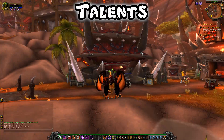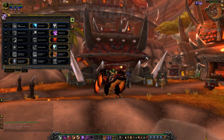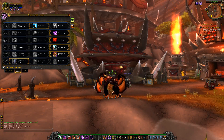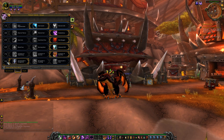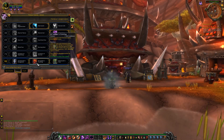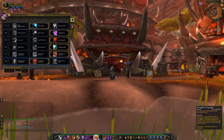We'll be getting on to that shortly, but first off we're going to be covering the talents. The talents work in Mists of Pandaria slightly differently to the way they did in Cataclysm. They are done in a tier-based system that's completely separate from your spec. You get a new talent at 15, 30, 45, 60, 75, and 90, and you just get to pick one of those three.